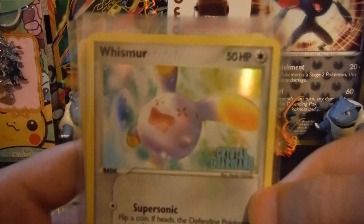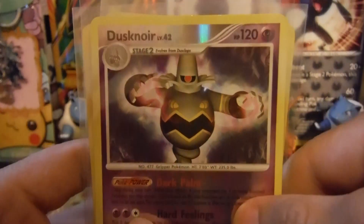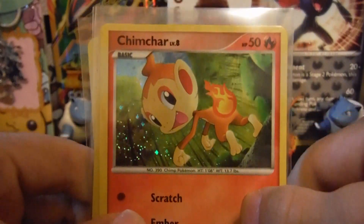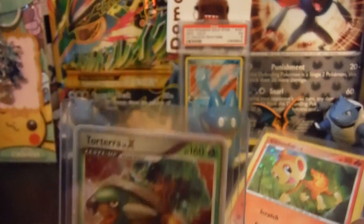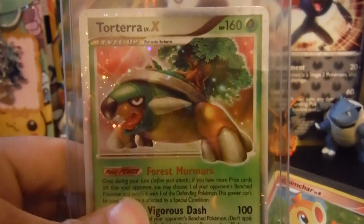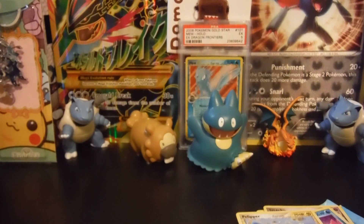We got the Whismur with the Crystal Guardians stamp, and a Torterra Level X — which is super cool! So guys, thanks for watching the first episode of my hunt for the gold star series. Tell me what you guys thought, and thanks for watching. Peace out!